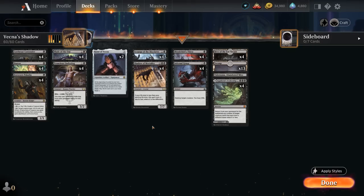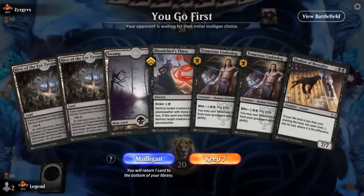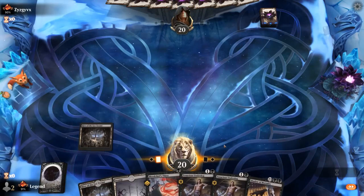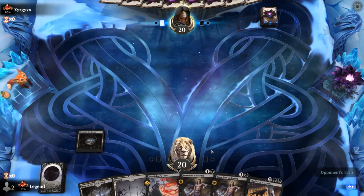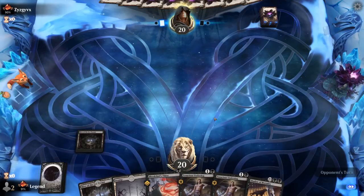Between animating Hive, blitzing Underdog, activating Paladin, or reconfiguring Blade of the Oni, we've got a ton of mana sinks in the late game. That's our deck — now let's jump into some games. We're on the play with a fine opening hand: a couple of Underdogs, Thirst as removal, and once we start blitzing them it'll be easier to play Shadow.